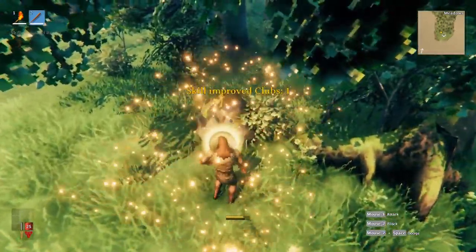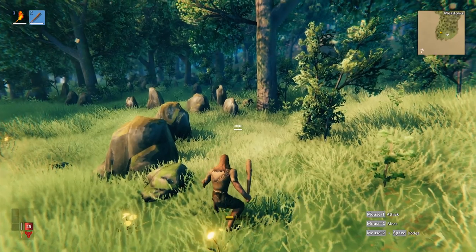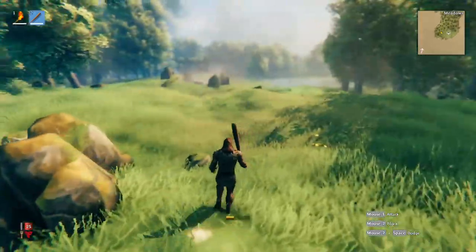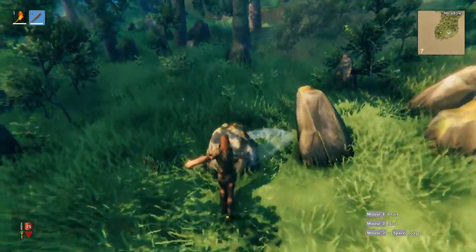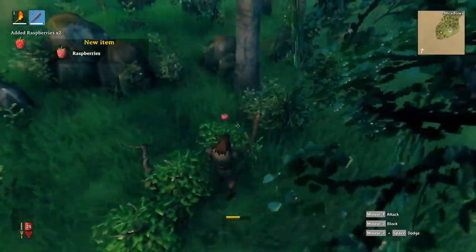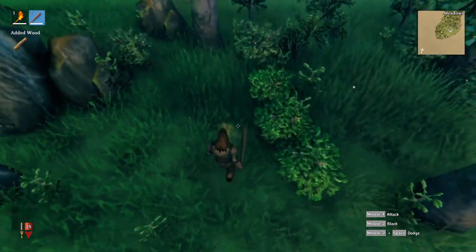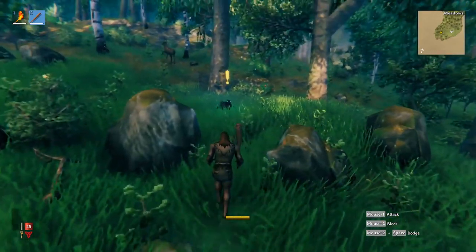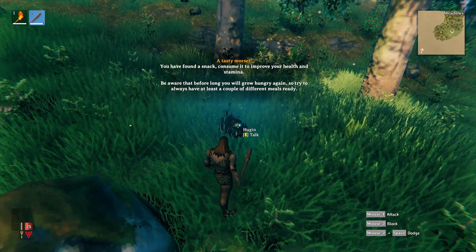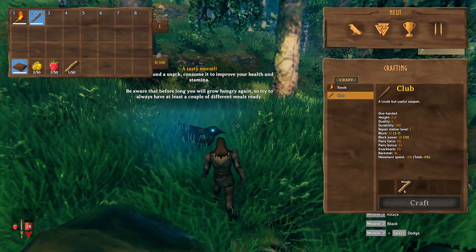Improved run — awesome. That does not seem to be working and our items do have durability. That deer's already out of here. Our crow buddy — one thing I really like about this experience so far: they really just throw you into it, there's not a lot of hand-holding. Raspberries — probably need that for when we inevitably get hungry. Hugin: "We found a snack — consume it to improve your health and stamina. Be aware that before long you will grow hungry again, so always..." Yeah, got it.